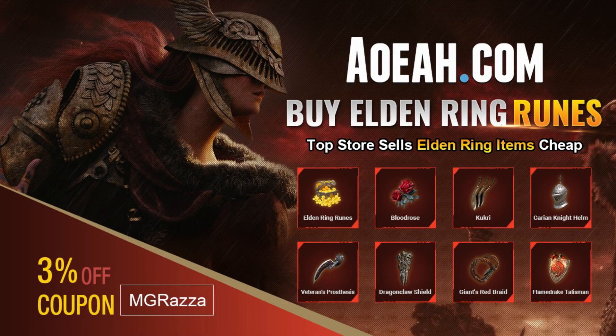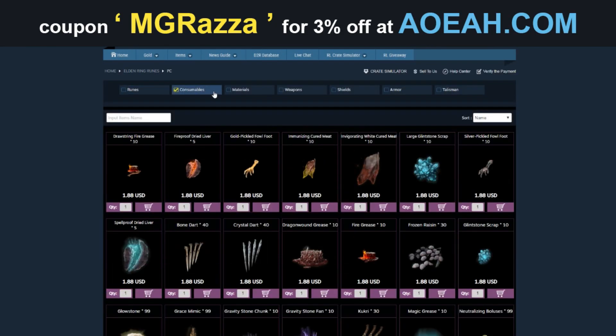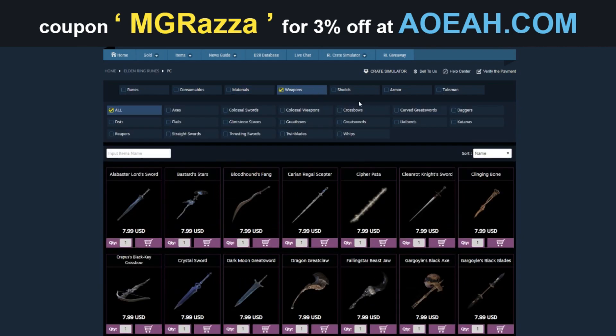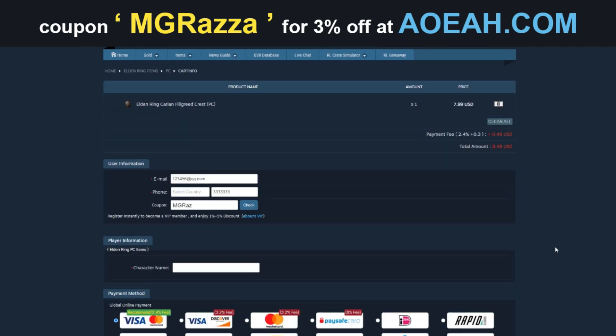Before we jump into today's video, I just want to give a quick shout out to this video's sponsor, AOA.com. To buy runes, any item, weapon, or piece of armor in Elden Ring, check out the link in this video's description and use the code MGREZA at checkout for 3% off your purchase.